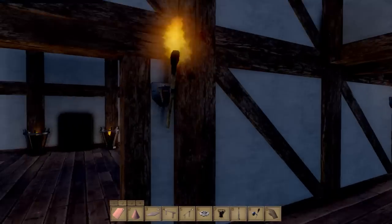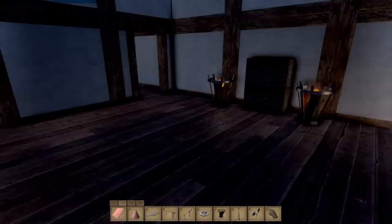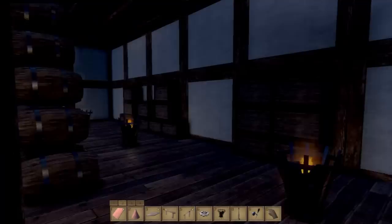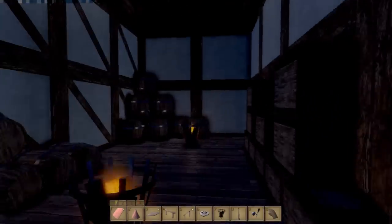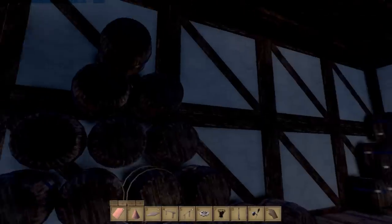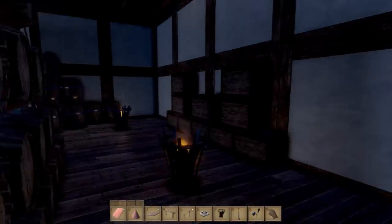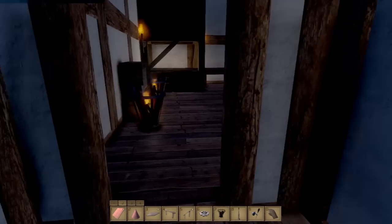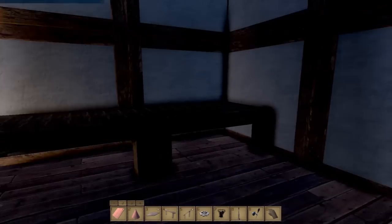So we basically have two rooms left. This one kind of looks done but I'm not done with it yet. And then we've got our main storage pantry area type thingy over here. We've got a bunch of barrels and I'm just placing random barrels and containers and stuff to make it look like it's used for storage.